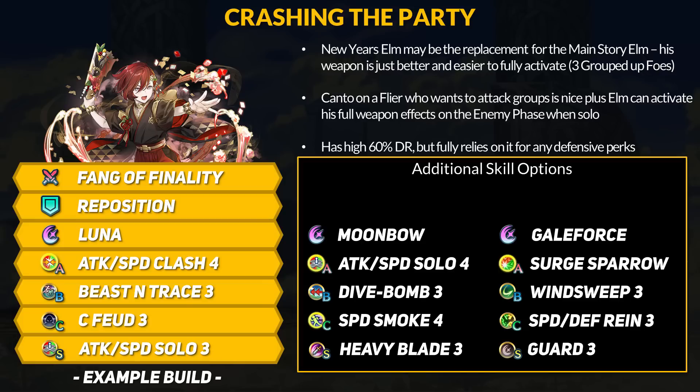It'll be tougher to run Galeforce or higher cooldown specials, but you could go for something like Moonbow. For other defensive perks, Guard as a Sacred Seal works again and you could run Wind Sweep, but there's no Galeforce there. Dive Bomb and Desperation work as well, but personally I think Beast Near Trace is just fine to keep. For C skills, if you don't care about Feud skills, then a Tier 4 Smoke would be fun — Speed Smoke for more DR or Attack Smoke for follow-up denial. A Rein or Hold skill works nicely as well. Overall, Elm is a relatively simple attacker looking to crash the New Year's parties. He technically gets weaker the less enemies are on the field, so Elm should try to get into the fight early.